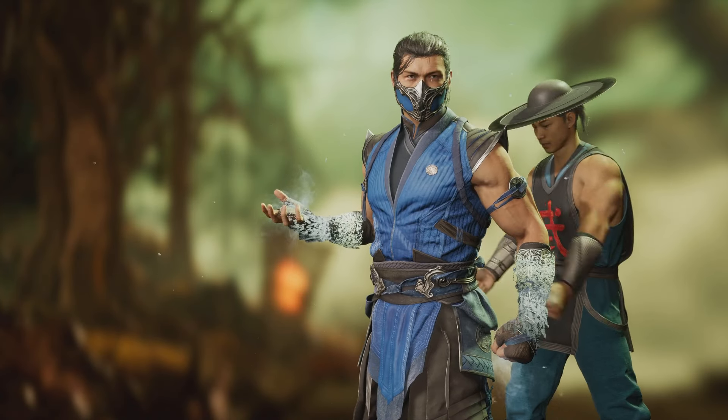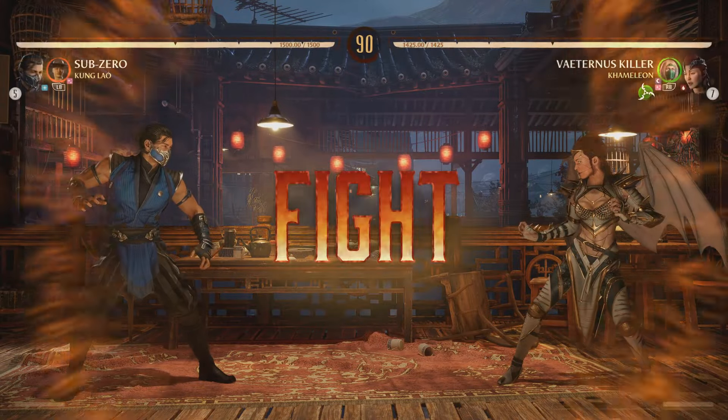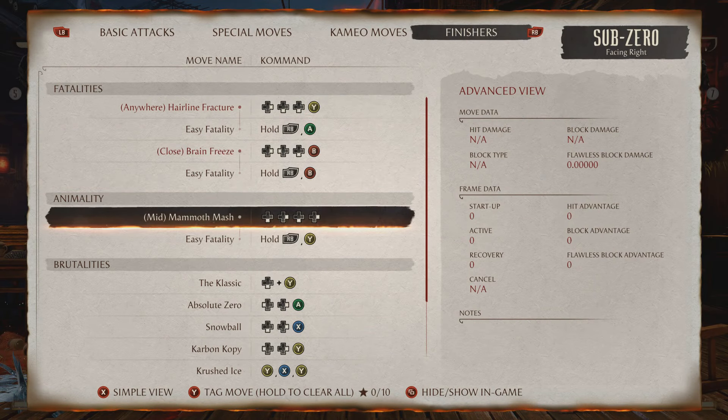Then start the match, and at the end of it, perform his animality called Mammoth Mash. Let's quickly check it on the move list. There it is.